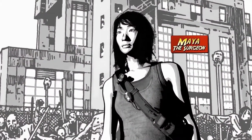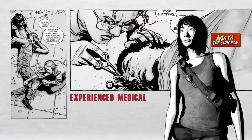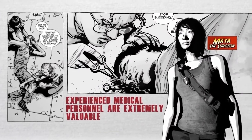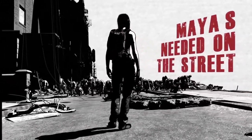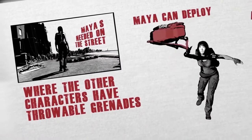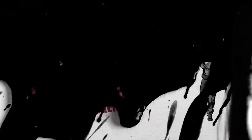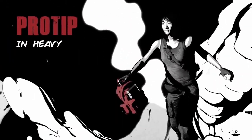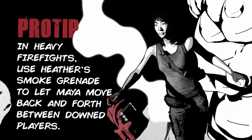Maya is a former surgeon and functions as the team's support class. In the books, experienced medical personnel are extremely valuable and almost never venture outside the communities, but Maya is needed on the street. Where the other characters have throwable grenades, Maya deploys medbags to teammates to heal them quickly and keep them in the fight. Pro tip: in heavy firefights, use Heather's smoke grenade to let Maya move safely between downed players.